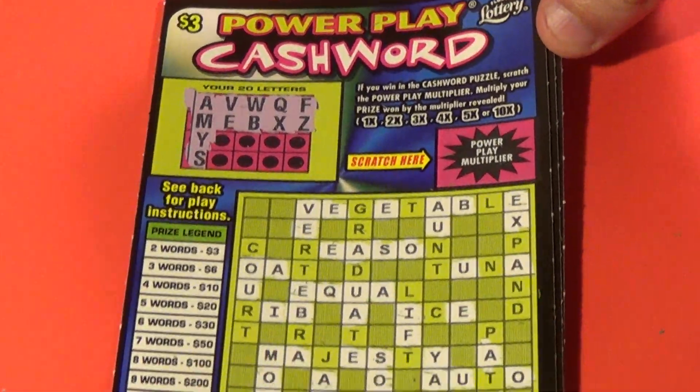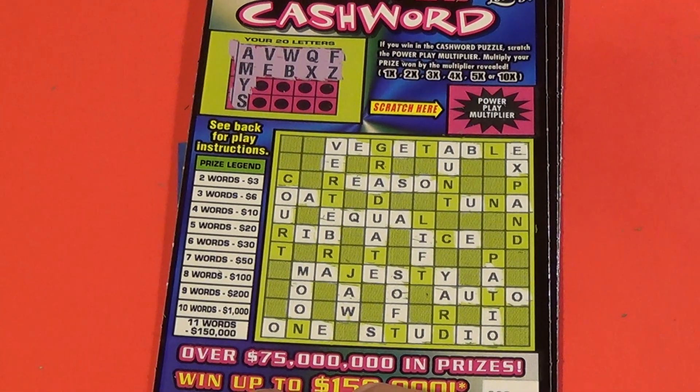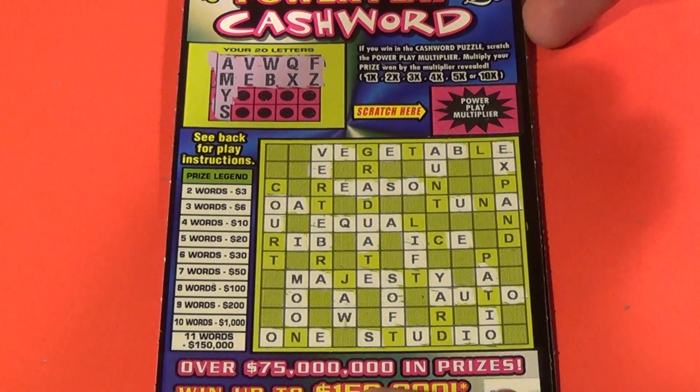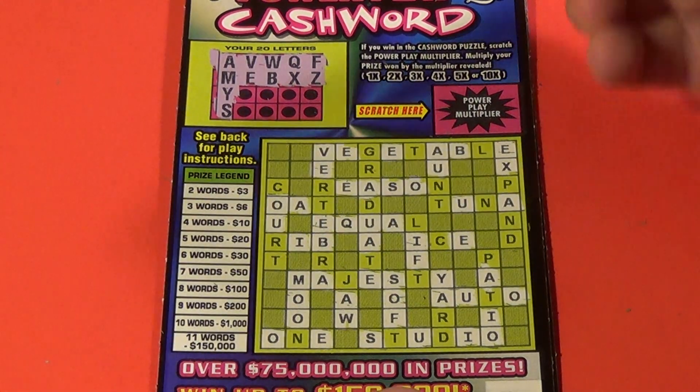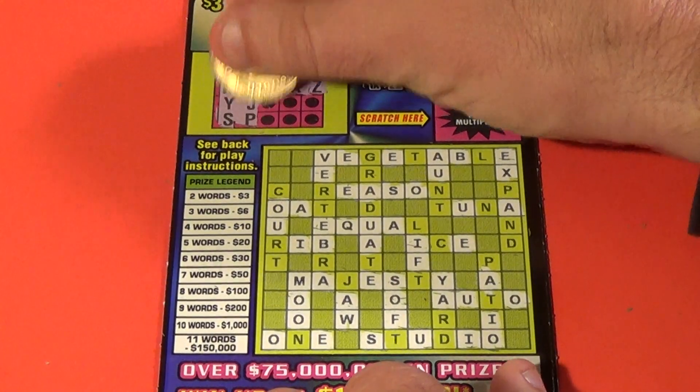On to our Power Play Cash Words. We want to get two or more words on this, and if we do that we get the multiplier as well — that could be up to 10 times. On this first ticket, no words yet, but we have eight letters and we have a J and a P.